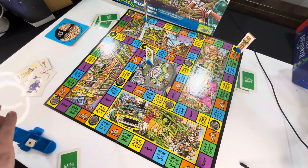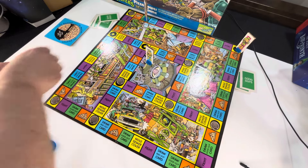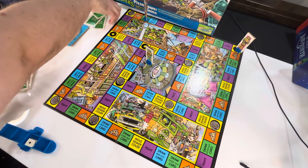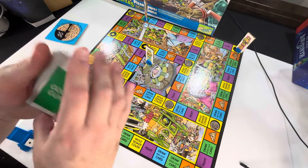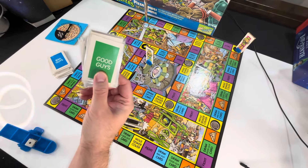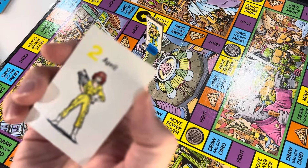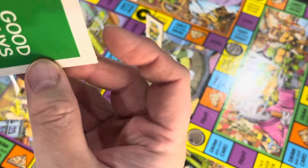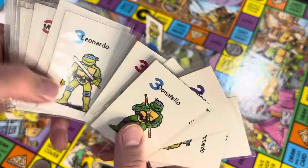Now let's take a look at the components more closely. First, you have a stack of good guy cards that are pretty basic — square-cornered, like the original Monopoly had, not high quality at all. If this game is going to get a lot of play, I would put them in sleeves. This copy is in phenomenal shape — I really don't think it was played much at all.